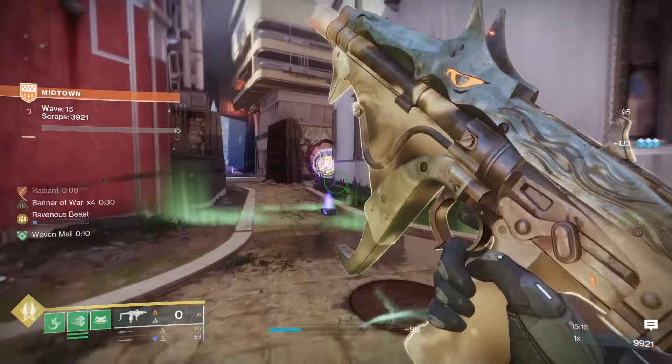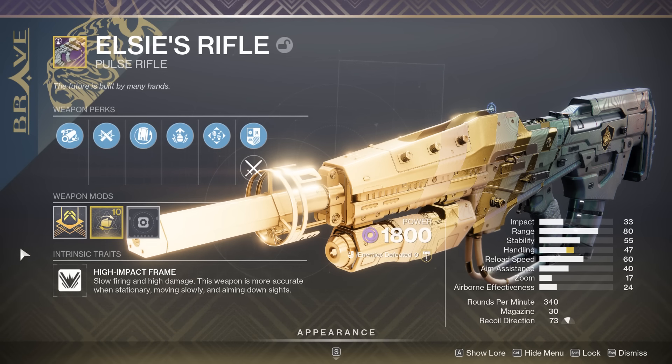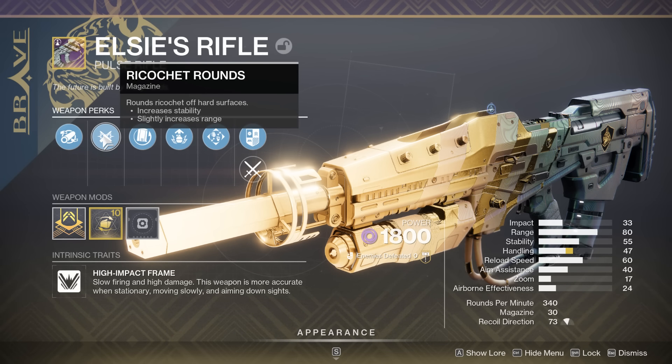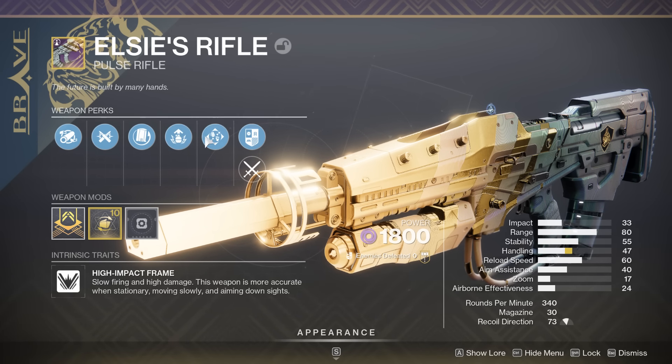Another weapon you should not prioritize is Elsie's Rifle. You are forced to do that first quest, so you are going to automatically get the curated roll of Rewind Rounds plus Adrenaline Junkie, which is fine. Elsie's Rifle can get some decent rolls, but nothing absolutely game-breaking or blatantly better than other pulse rifles in the game.